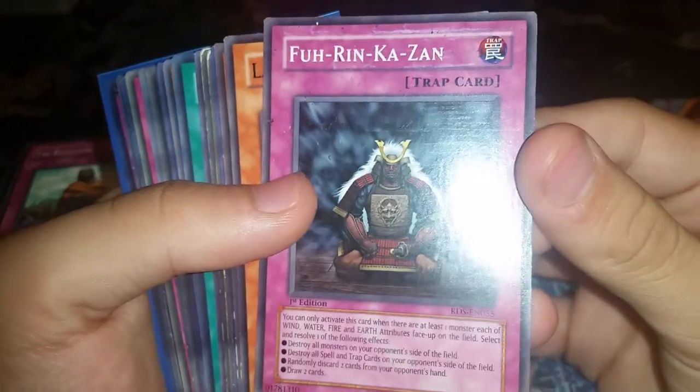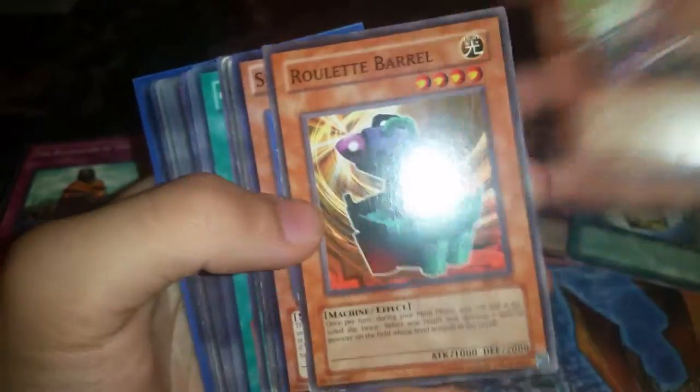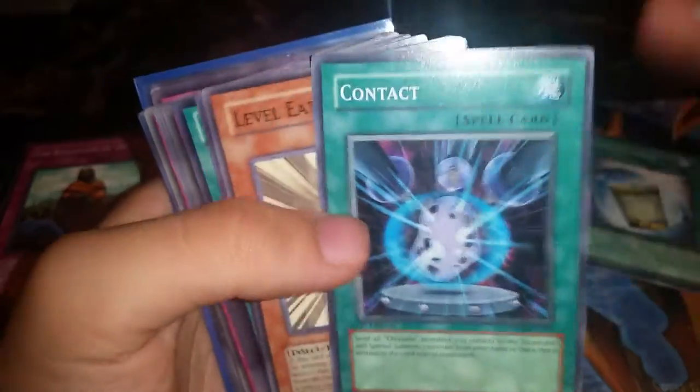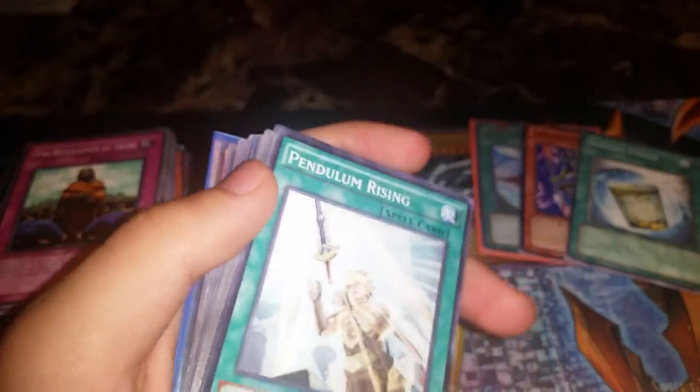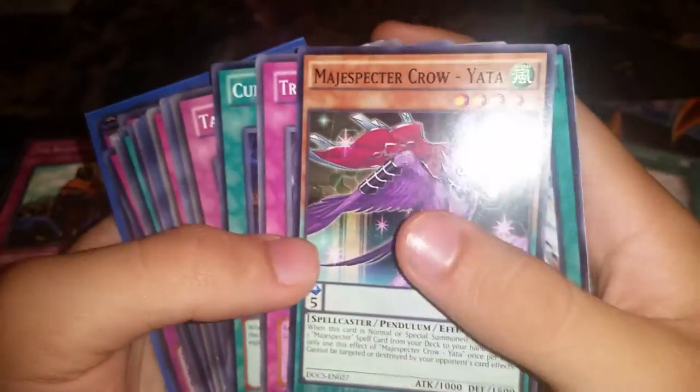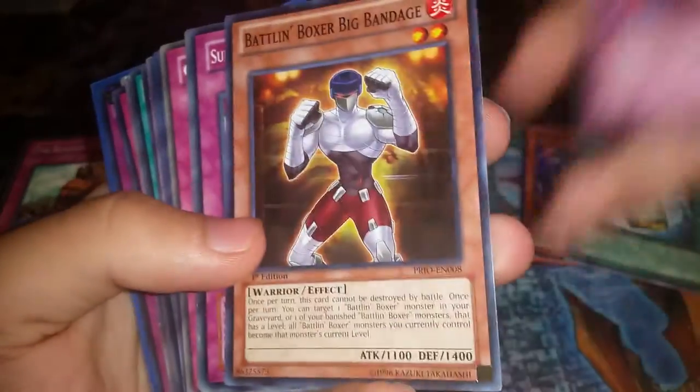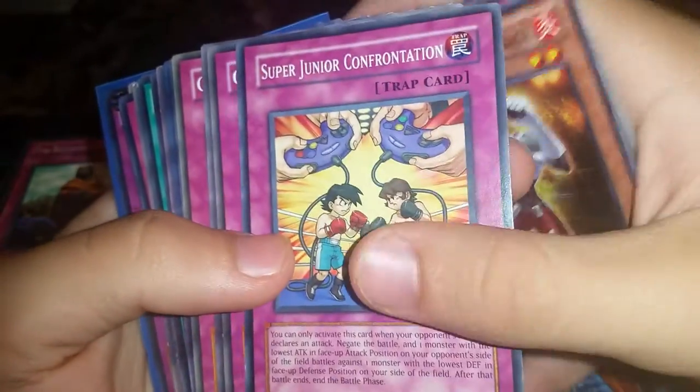That makes the top five for this lot. Four-in-One Cousin, Lady Ninja, Roulette Barrel, Summoning Roid, Crab Turtle, Spirit Ryu, Damage, Advanced Draw, Contact, Level Eater. Wow — I'm going to make a whole tuner deck with all these commons. Pendulum Rising — now we're going into pendulum cards.